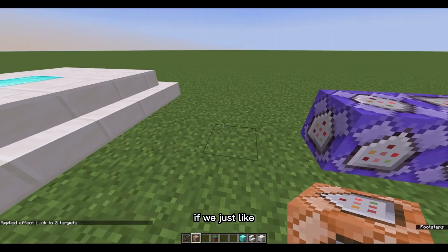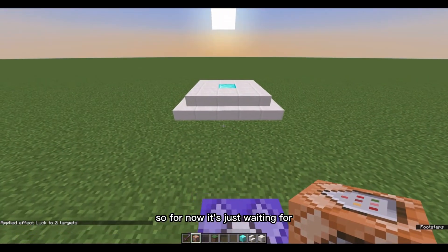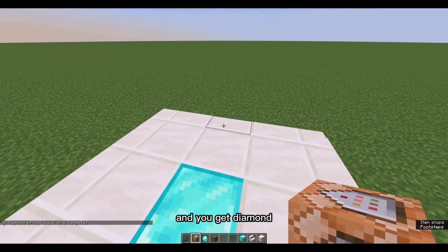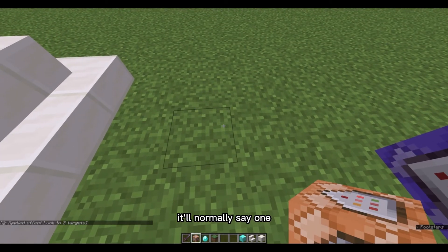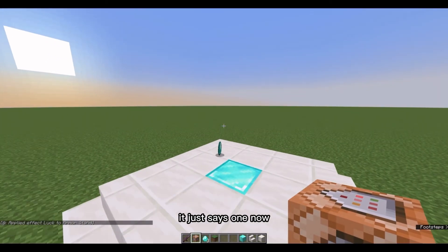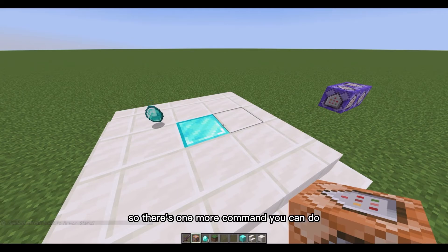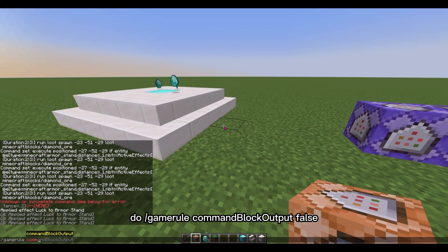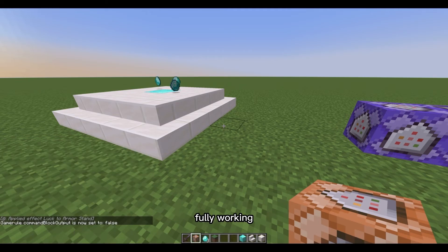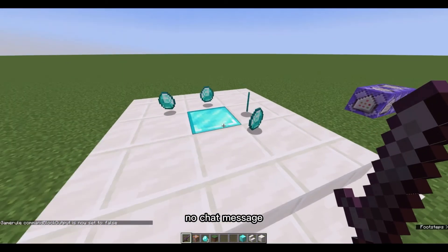If we wait about 10 seconds, you'll see it starts working — and there you go, you get a diamond. This will keep happening. Don't mind that it says two targets — I was testing this and there was already an armor stand there, so I got rid of the extra one, and now it just says one. You may notice you get a message in chat every single time it happens, so there's one more command to fix that: slash gamerule commandBlockOutput false. Now it's fully working, no annoying chat messages — and see, still get a diamond with no chat message.